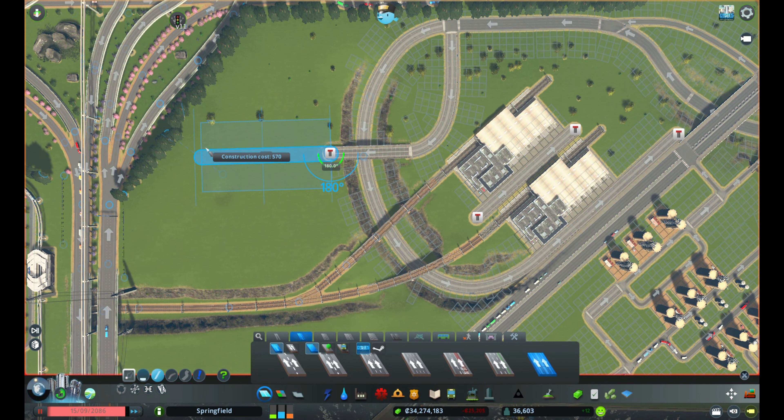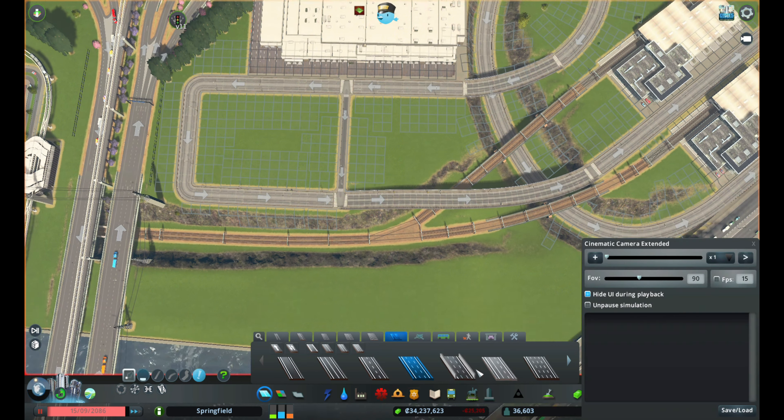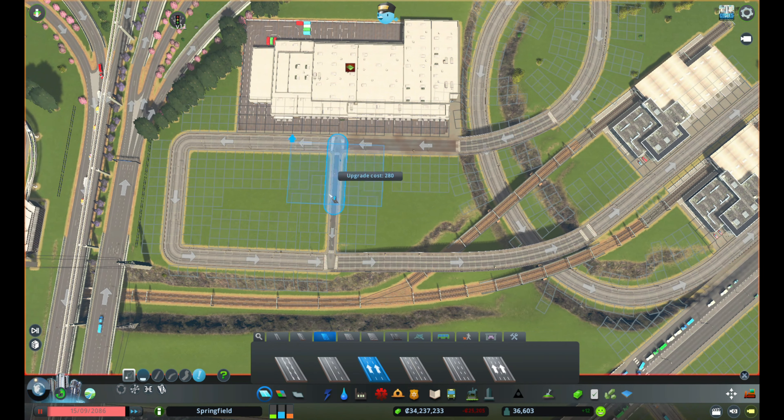The connection to the train station that goes through the warehouses will loop around and go into some grid patterns so that I can accommodate a few more warehouses there to increase my storing capacity. Then we need to figure out how to get all of this traffic onto the main road.